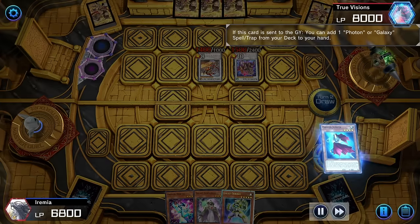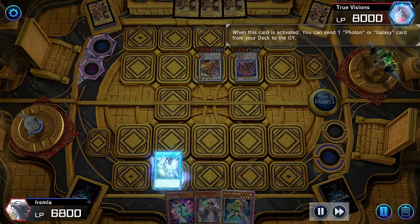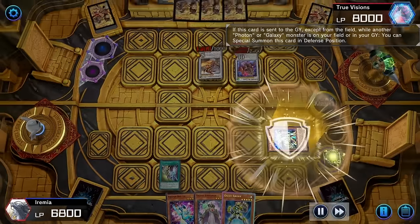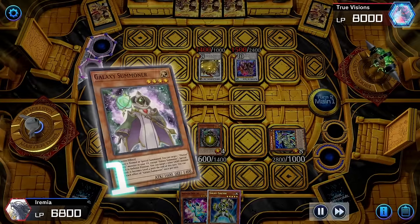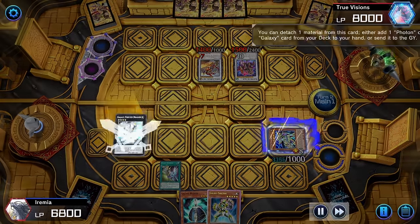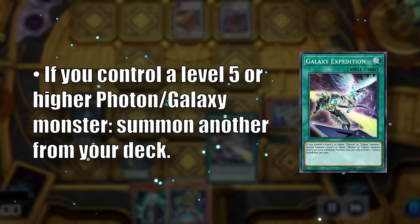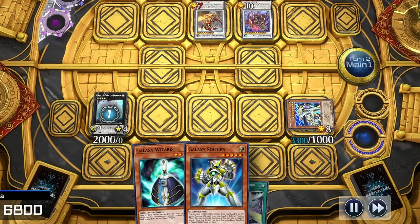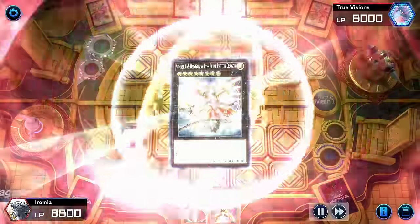And since Jumper was sent to the graveyard, we can add our one copy of Galaxy 100, and that should let us win the game here. Let's play it to send Photon Emperor to the graveyard, which will then summon itself and give us an additional Normal Summon. Now we can bring out Summoner — sorry, but you are still negated, friend. Anyway, bring back Jumper and use Orbital to search Galaxy Wizard. Next, we can overlay for Galaxy Photon, which can then search for Galaxy Expedition. If we control a level 5 or higher Galaxy monster, we can summon another one from our deck. Now we could probably keep going, but let's go ahead and finish this game. Activate Galaxy Expo to summon Afterglow and overlay twice for Chaos Number 62.